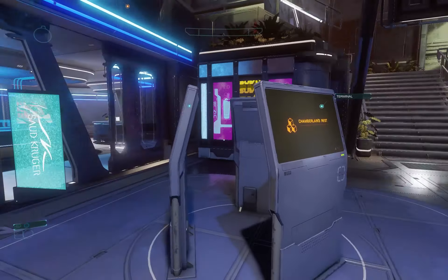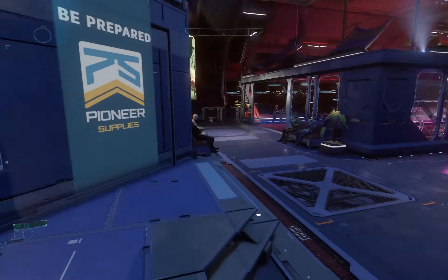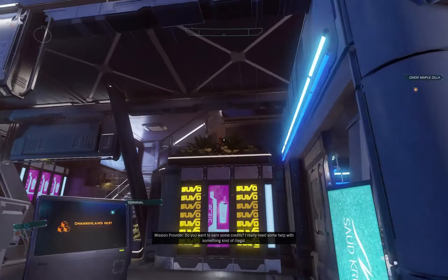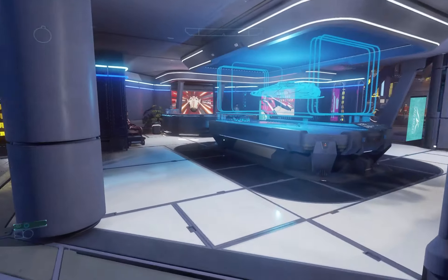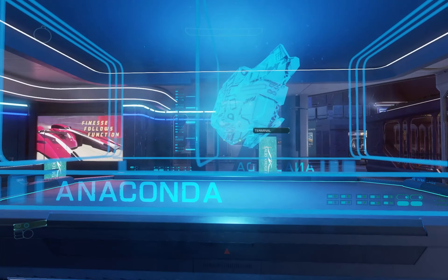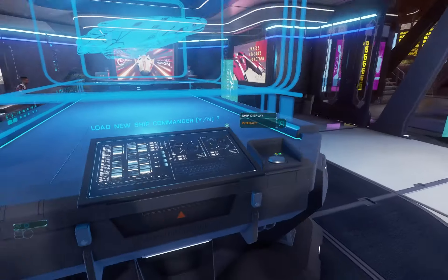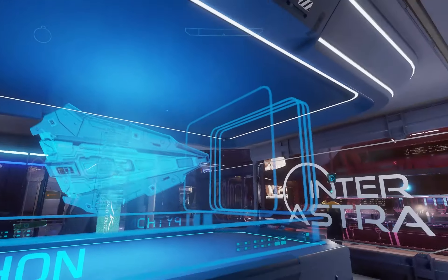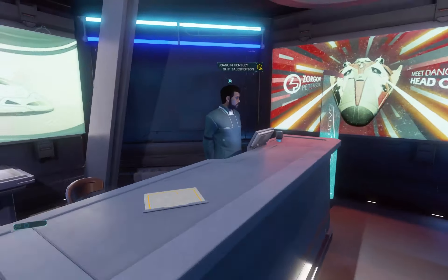There's also some terminals scattered around — little terminal hubs like these. Upstairs there's also a couple of terminals. Lastly, we've got the Inter Astra — this is the ship dealer. You can actually change the ship being shown on the hologram. And we're gonna go do the ship tutorial now, because we want our Sidewinder.